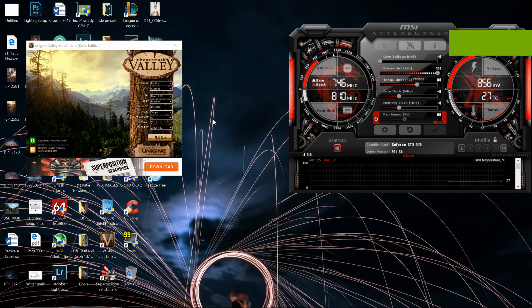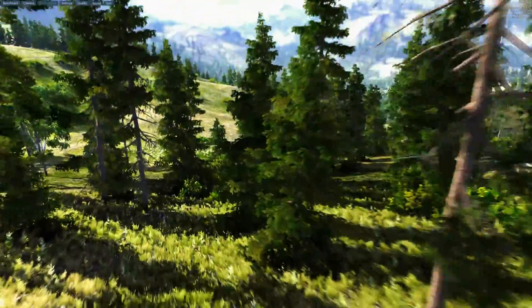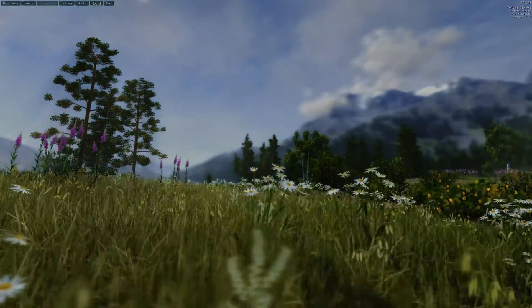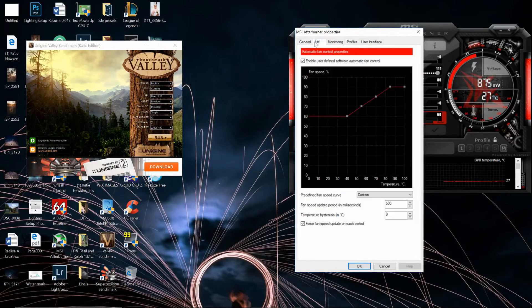Before we get started on any sort of modding or overclocking, we need to get a baseline read on temps and card dynamics — that means running a stress test, in this case Unigine Valley at stock clocks. This will give us an idea of what sort of thermal headroom we have for overclocking, as well as indicate any limits that Boost 2.0 is putting on the GPU. We'll be leaving all settings at default and allowing max power target, which will give us the best idea of what sort of wiggle room this Phantom has in the design.